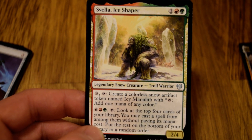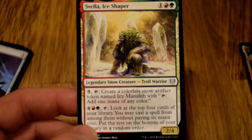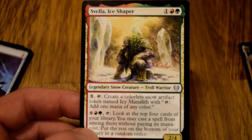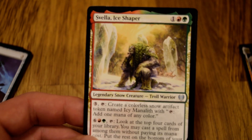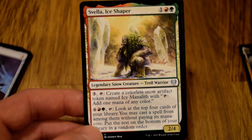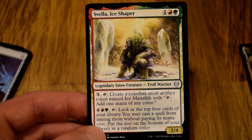Ice Shaper also produces snow permanents and snow mana from those permanents, so all in all it's a solid pick. We don't really have too much in the foil slot. Yes, it's a two-color card, but there's really nothing else I would want to pick over this. The power level of this card far exceeds anything else in the pack, especially in pack one. If we're not in red-green, boohoo — but this is definitely something we're going to pick.